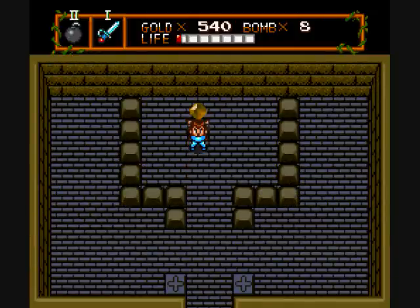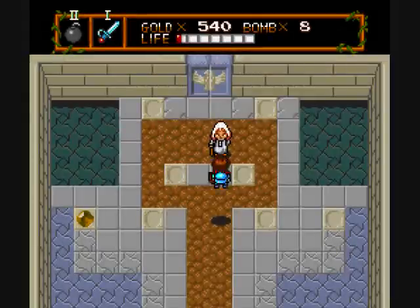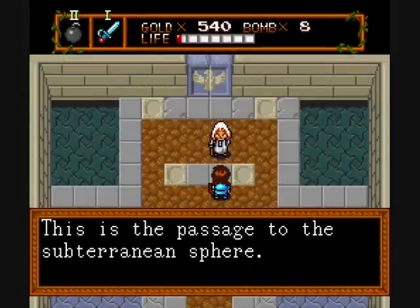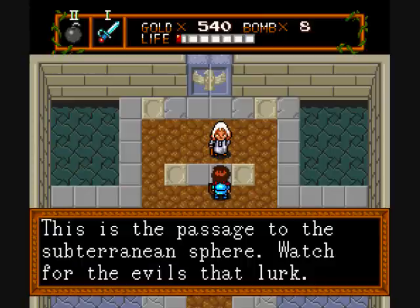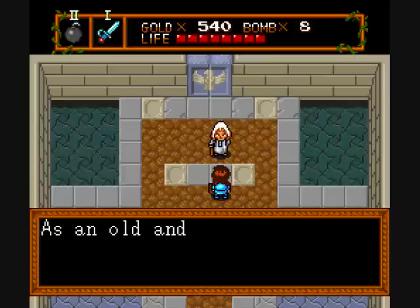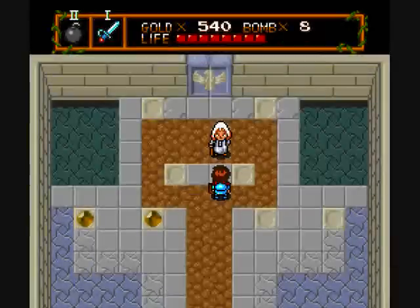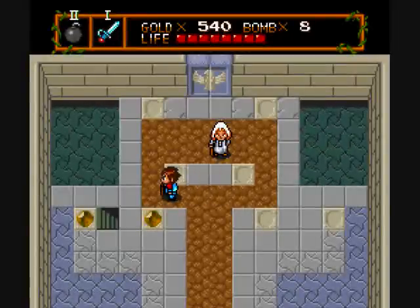The prize medallion, finally — that's two. 'This is the passage to the Subterranean Spear. Watch for the evils that lurk.' A health upgrade, and plus I get to go to a new overworld — the Subterranean Spear.